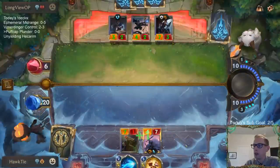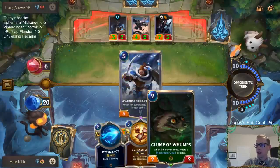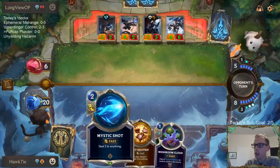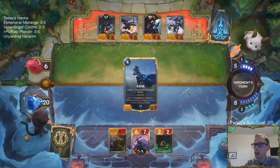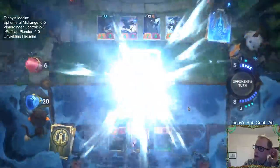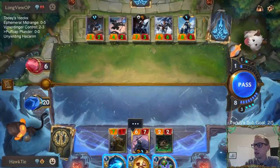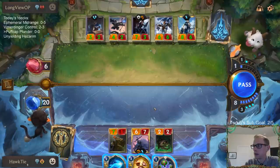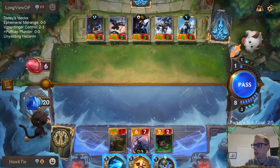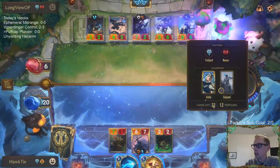Now we can use Sejuani to basically finish this game out. It's the worst card in our deck, but still just a fine draw — good enough. Because now leveled up Sejuani, we get to Mystic Shot their Nexus and Frostbite everything. Hopefully we have leveled up Sejuani — otherwise these things would be doing a lot of damage. We know their top card is Crystal Arrow that does not have any Puff Caps, so we're going to try to give it a Puff Cap.